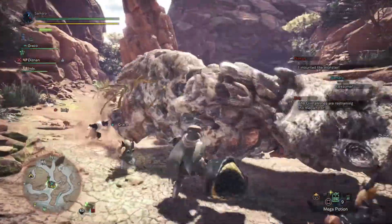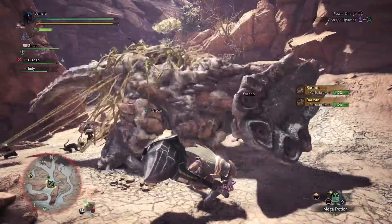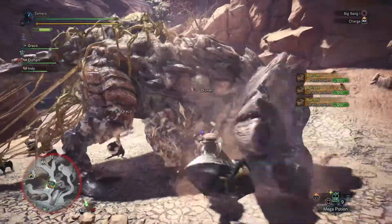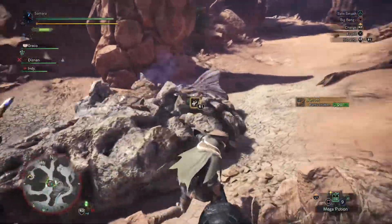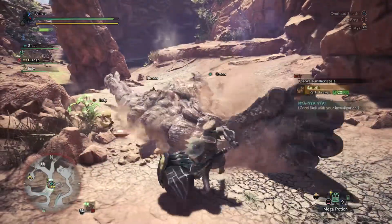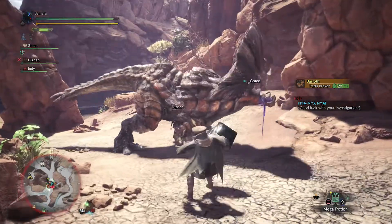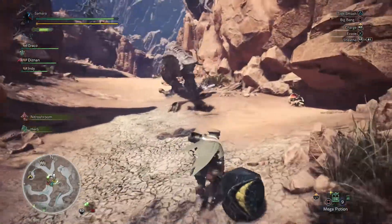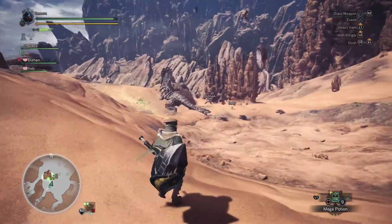Dan mounted the Baroth and there was a palico up above who said if you ride the monster near me I'll set up a trap for it — and that's what it did. It set up a vine trap; you can actually see all the palicos holding it down with vines, which is pretty cool. Ideally I should have gone around and hit it on the bottom of the chin. Interestingly the Baroth is already bleeding purple blood — I remember it drooling in Monster Hunter Tri but I've never seen purple blood before.